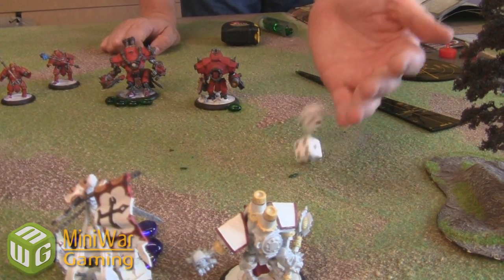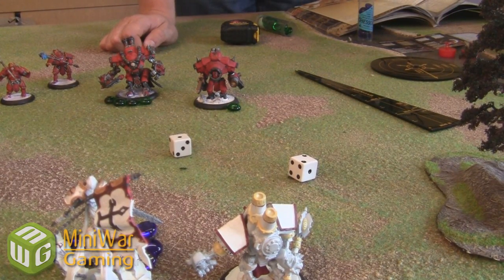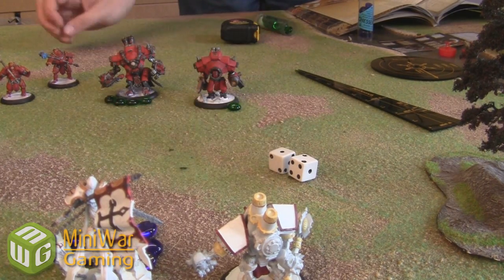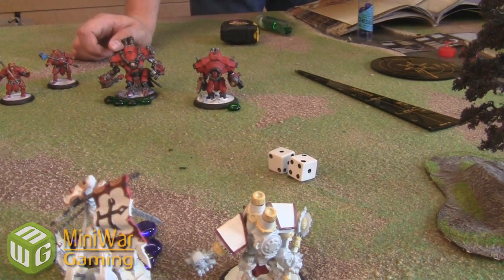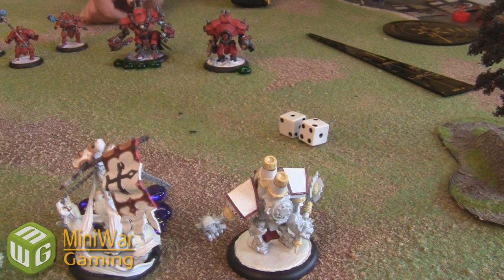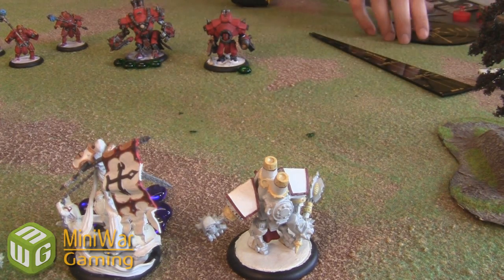I rolled 2d6 and rolled really badly — I rolled a three, and a double one is always a miss. Adding four for my RAT brings the total to seven. I need to compare this to the Crusader's defense, which is ten. I did not meet the Crusader's defense, so this attack would have missed. But since it's an area attack, it is instead going to scatter.